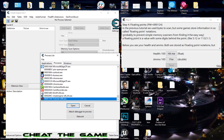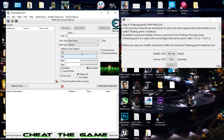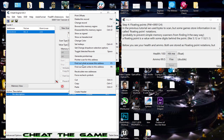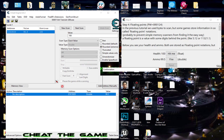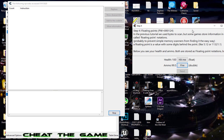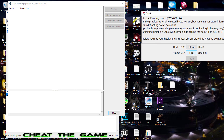Let's go ahead and attach Cheat Engine to the game, find that ammunition value, put it on double, and put in 100 for a first scan. We only come up with one address and that should be it — let's test it quick. Yeah, that's it. So let's go ahead and put on the debugger to find out what accesses the address, also known as a breakpoint on access, and fire another round.